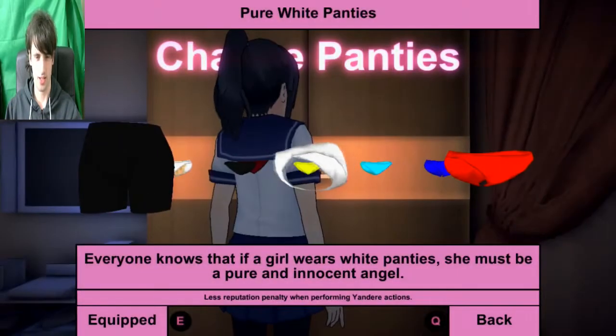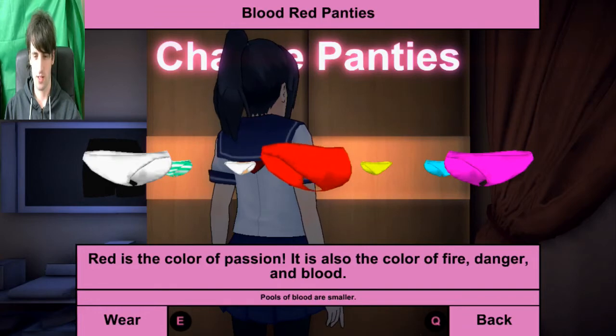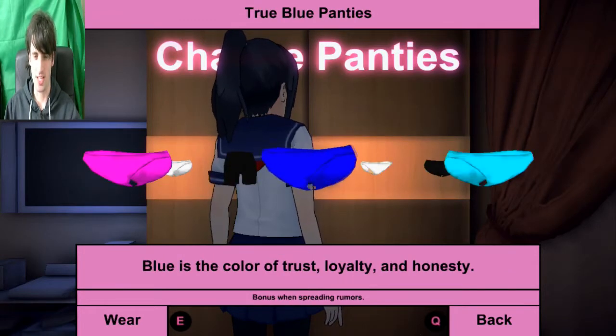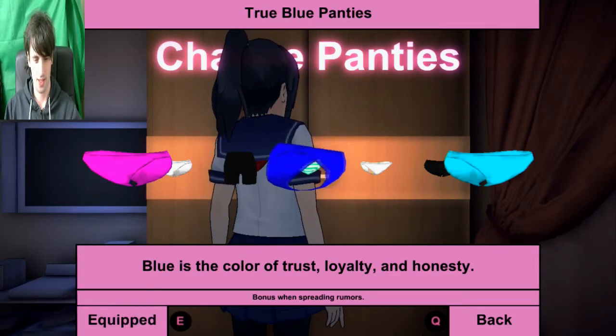Let's change panties. Everyone knows a girl who wears white panties must be a pure and innocent angel. Blood red panties - blood red is the colour of passion, fire, danger and blood. Is it the blood of our enemies or the blood of the menstrual cycle? I really don't know. True blue panties - trust, loyalty and honesty. We're going to go with the true blue panties. We've got them equipped.